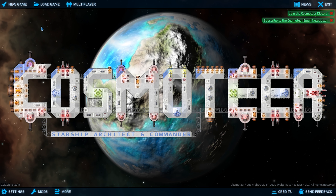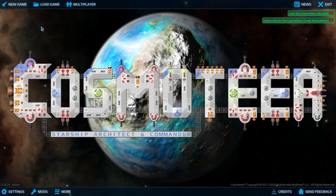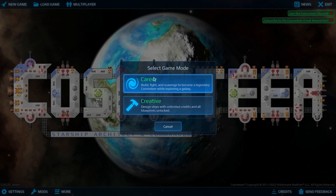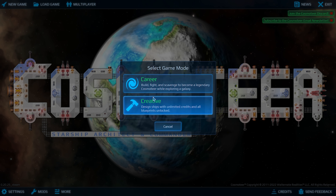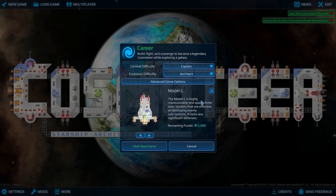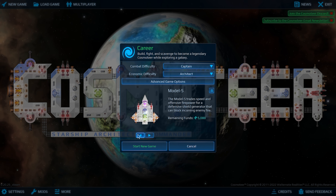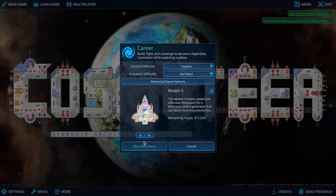Hello everybody, my name is GreasyGames and welcome to Cosmo Tier. Without further ado, let's get into it. This is a 2D spacefaring game, as you can see — you can kind of tell by the menu. We're going to do Captain and Architect, which is basically the normal difficulty level.